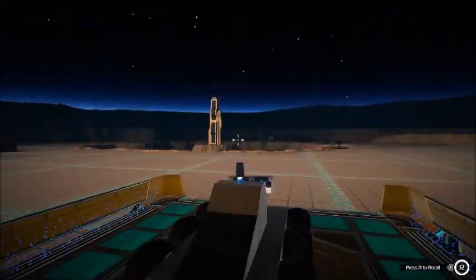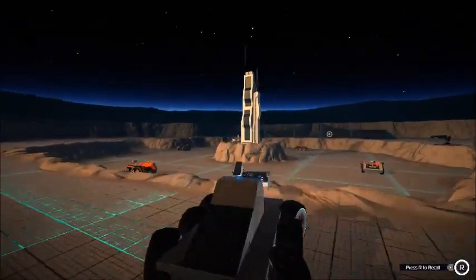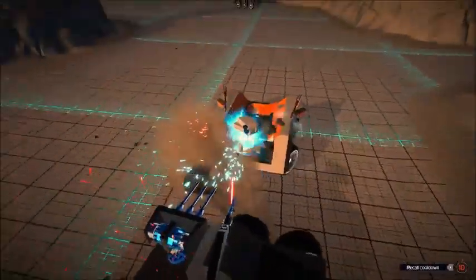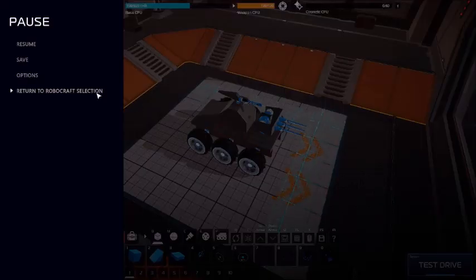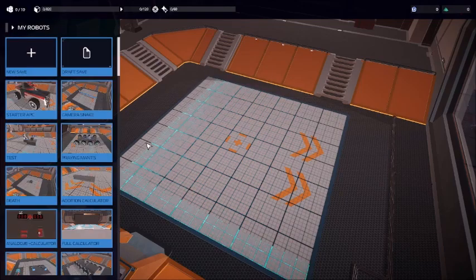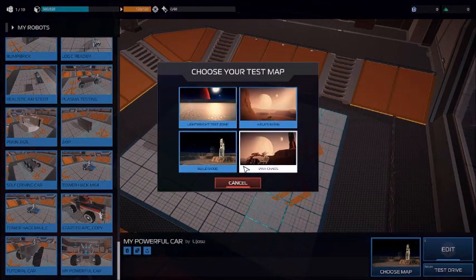This will go into test mode. You can see it still wobbles a little bit, but I've reduced the wobbling quite a bit by adding some weight to the back. We can fight these robots, but they're not a very good measure of whether your robot's good because they're kind of dumb. We can return to build mode by pressing Escape and exit from there. If you scroll all the way down, you'll find your robot and can change the map you want to test in.